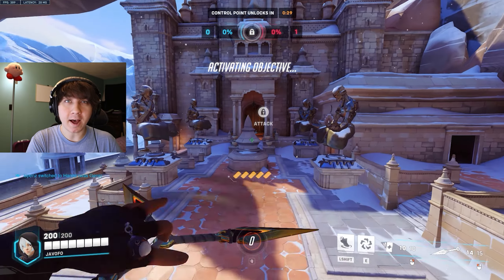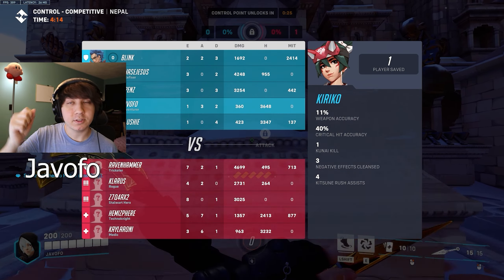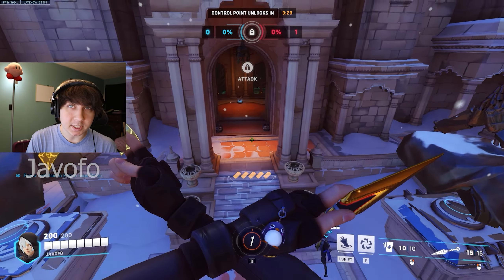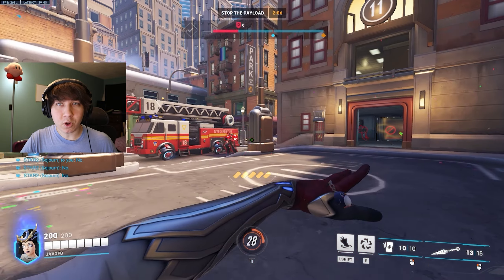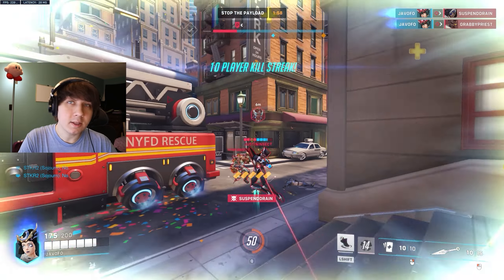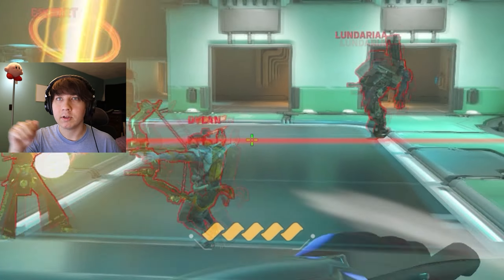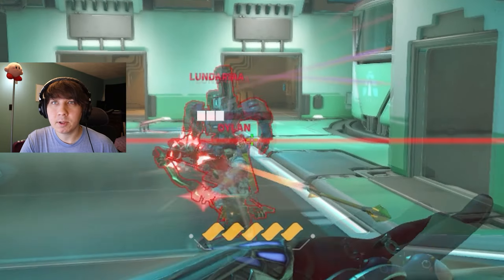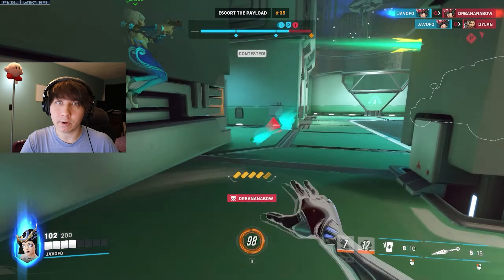Hi, I'm Javo. I'm a GM5 support and DPS player — you can find me at my YouTube channel, JavoFo. I'm here with Gulpie today to give you a tip for Kiriko. Do you want crispy aim and to hit those juicy headshots? Let me tell you the trick. Always have your crosshair at head level, and when aiming your kunai, only aim left and right. This makes landing headshots easier as you won't have to worry about vertical aim at all.